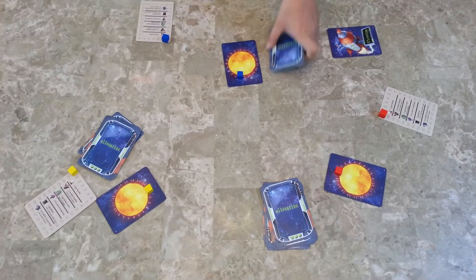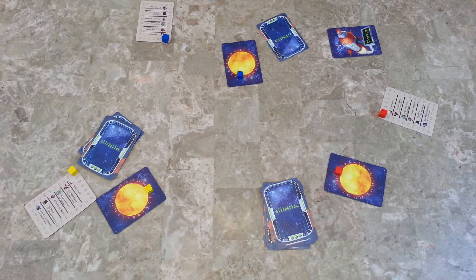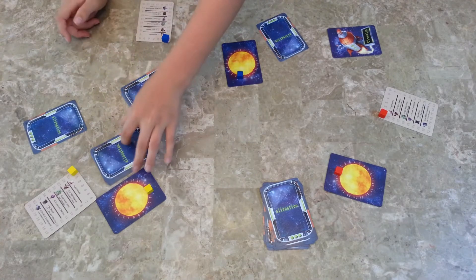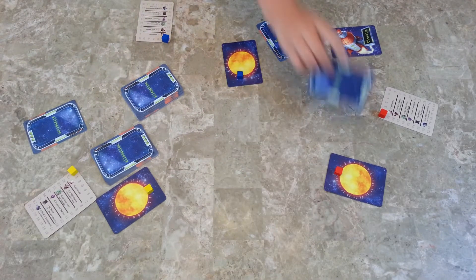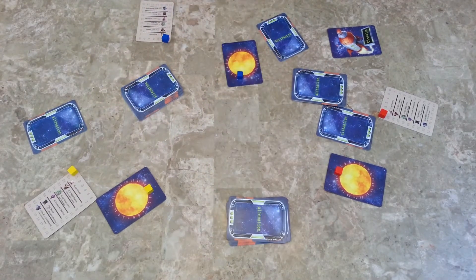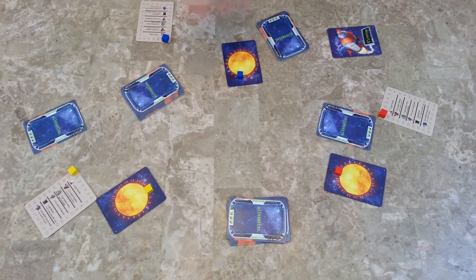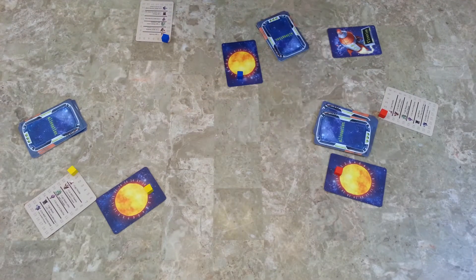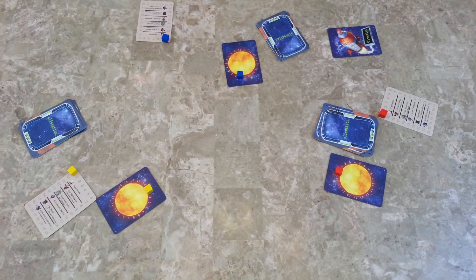Then use your cards — choose one, and then pass. Drafting continues until each player has picked nine cards. Let's say that this has happened already. The friendliest player will go first. On your turn, you can play a card in your solar system, or you can play a card in someone else's solar system.